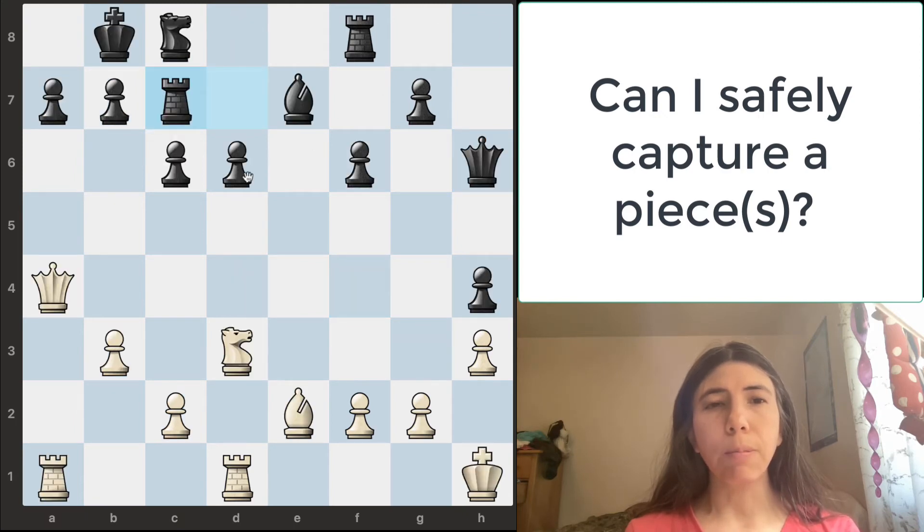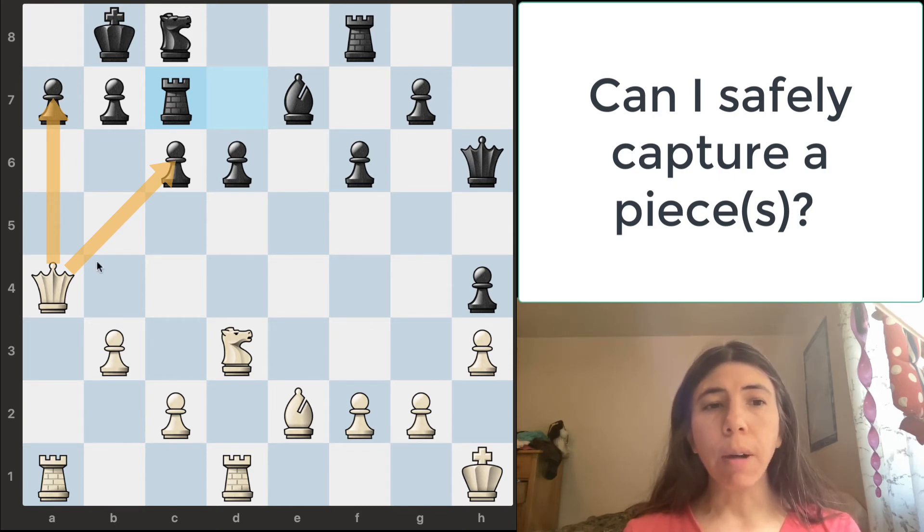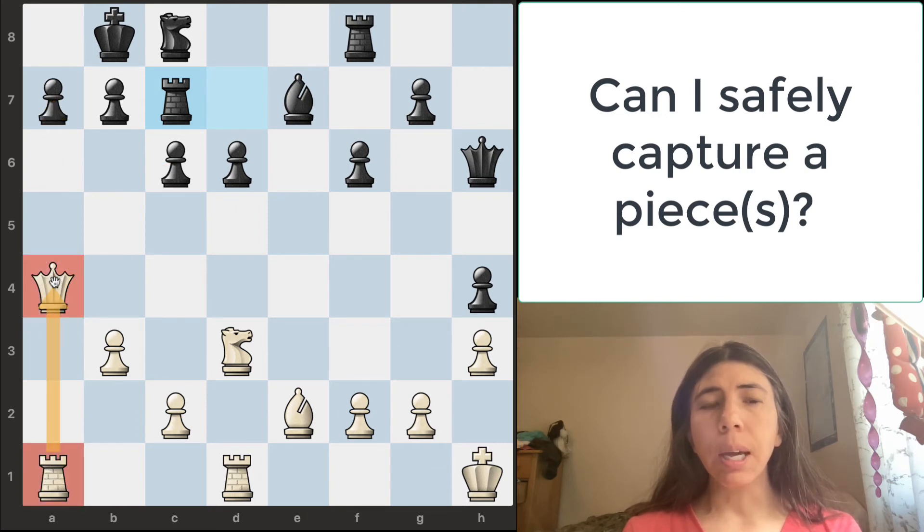In this position, it is white to move. Of course, we want to ask: can I safely capture any pieces? This knight — is this knight attacking anything? No. Is this bishop attacking anything? No. The queen is attacking this pawn and also this pawn. Can this queen safely capture any pieces? The answer is no. Even though this rook is backing up the queen, it is not safe for the queen to take this pawn because of this knight. There are two pieces defending this pawn: the king and the knight. And it's not safe for the queen to take this pawn because of the pawn and the rook.